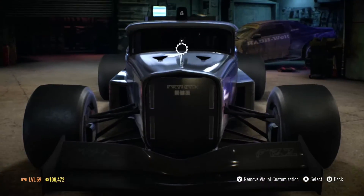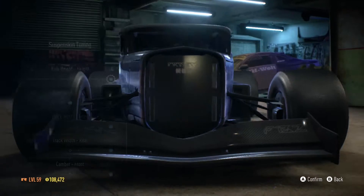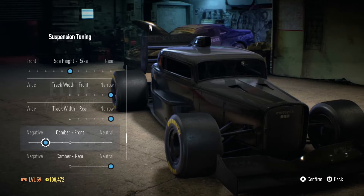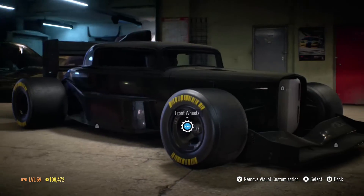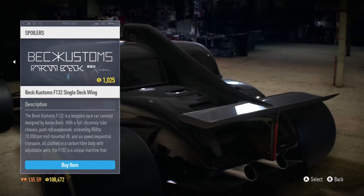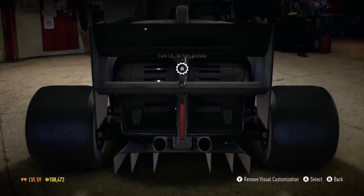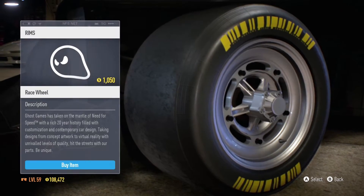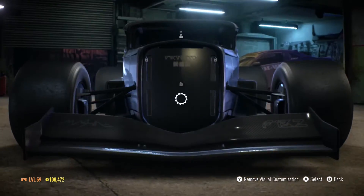So without further interruptions, let us begin. Firstly I want to start off by lowering it — we can just barely stance it in the front, but that's it. It doesn't look like we can do much to it aside from put on a body kit. We can take off the wing, but holy hell, that wing is huge.